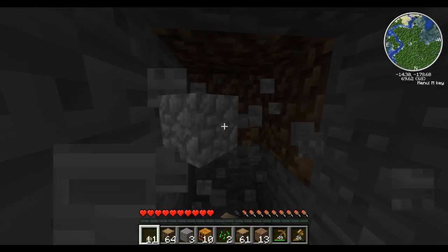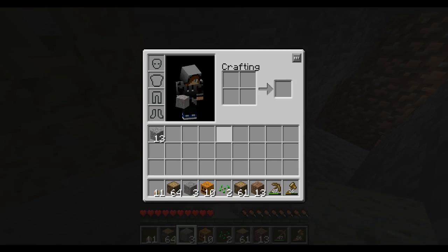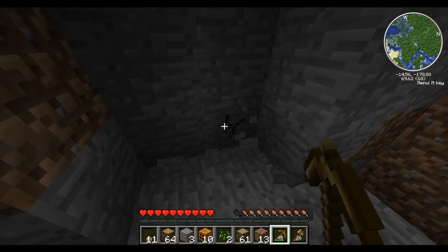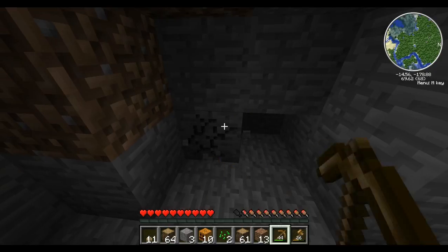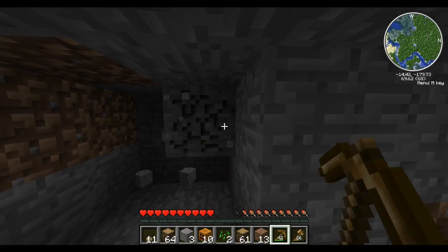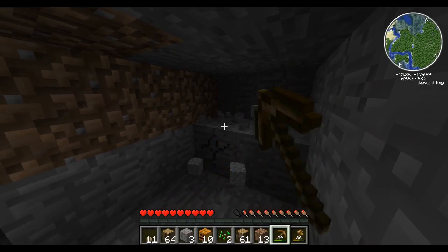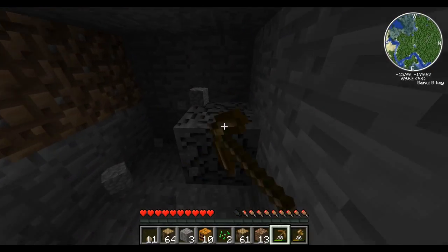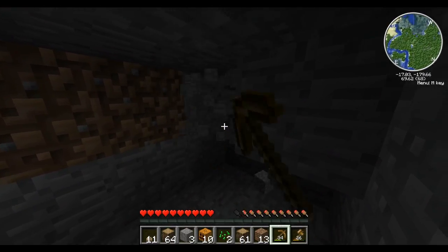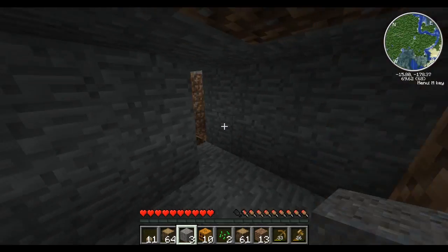So I guess there might be random mobs just walking around the plains. Yeah, like that horse that I saw — well, it's not really a mob, it's a horse. That's another thing that this mod adds: rideable, trainable horses, and they run really quickly.